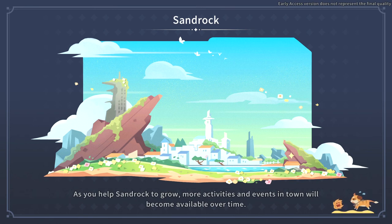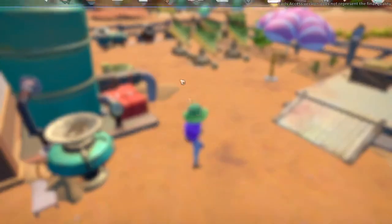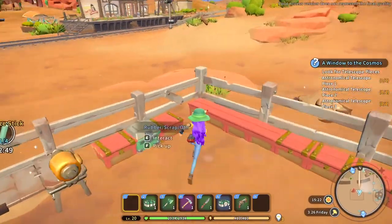I think what we need to get next is a yard expansion - that would be the priority at the moment. I need 5,000 for that. I really need to get on some commissions, to be honest, but last time I looked at the commissions I didn't recognize any of the items and it scared me, so I didn't bother.